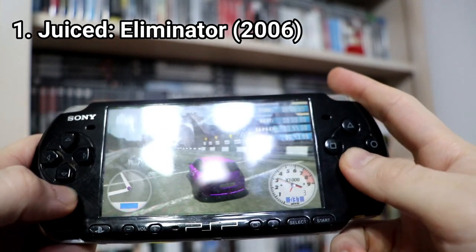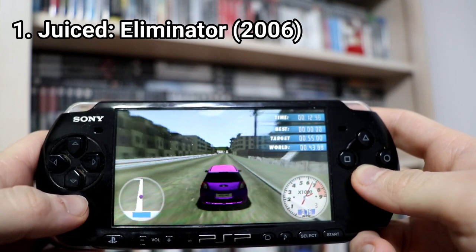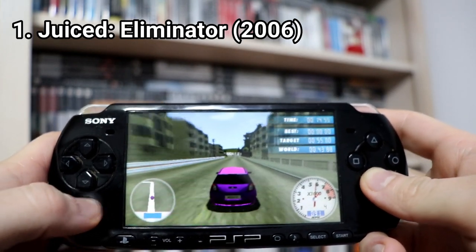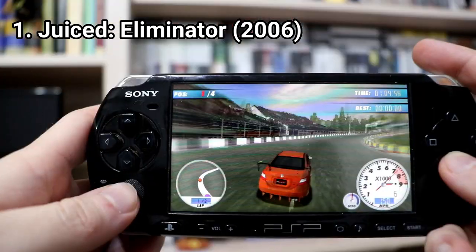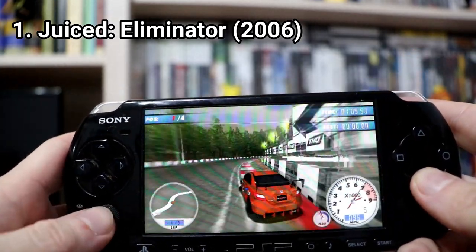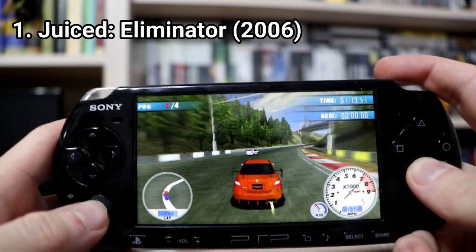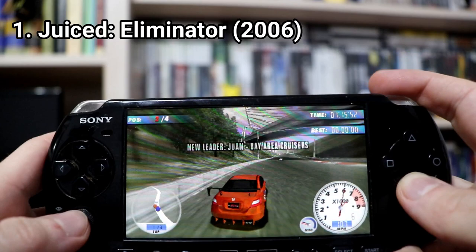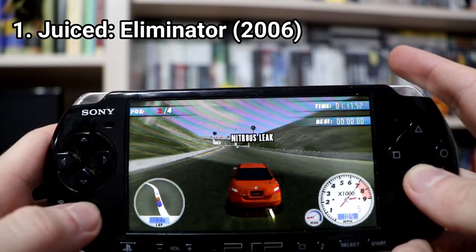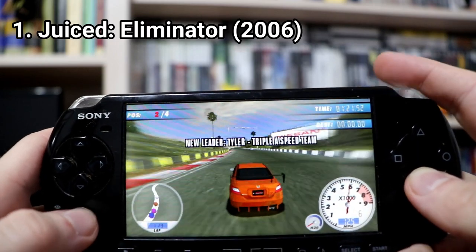You need to watch how you drive, as even small crashes can have a significant impact on your car. First the neon light starts to flicker, then your nitro starts to leak, after that your turbo will go, and finally the steering. At this point you might as well just give up and start the race all over, because you are most probably not going to win with your damaged car.